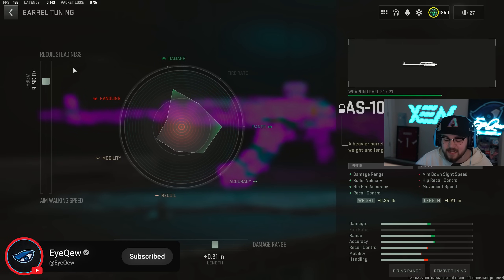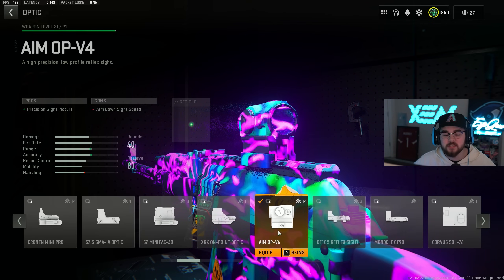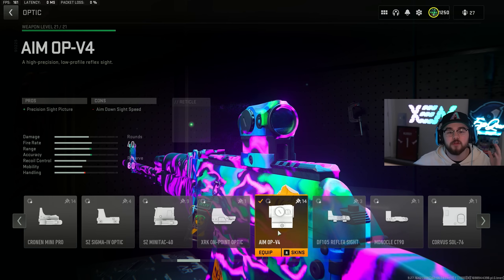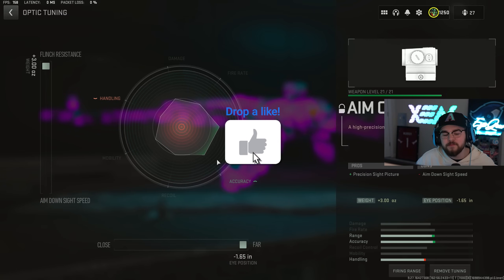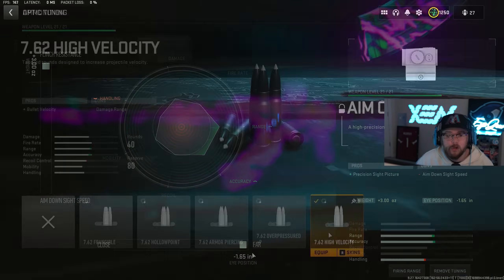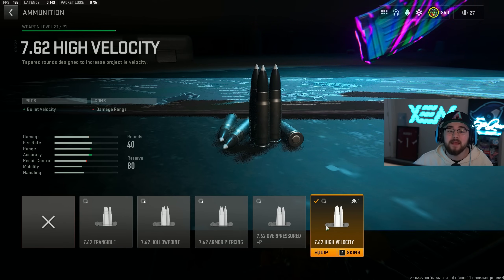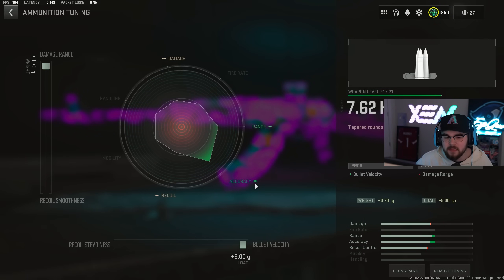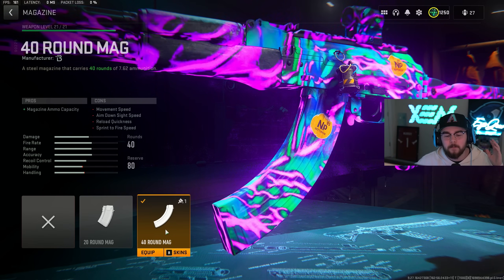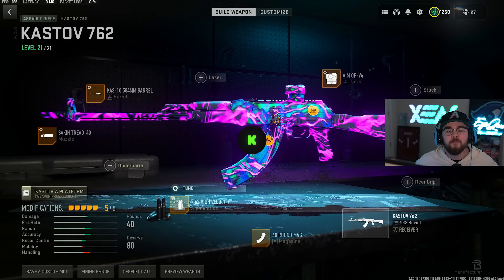For the tuning on the barrel we're doing plus 0.35 for recoil steadiness and plus 0.21 for damage range. Optics are 100% personal preference — you can run whatever you feel most comfortable with, but for me on the 762 I felt best with the Aim OP-V4. We're tuning for fully maxed out flinch resistance and fully maxed out far. Of course you can't miss out on the 7.62 High Velocity ammunition, giving you guys that bolt velocity mixing in perfect with the barrel getting even closer to hitscan. For tuning we're completely maxed out for damage range and bolt velocity. For the last attachment we have the 40 round mag.